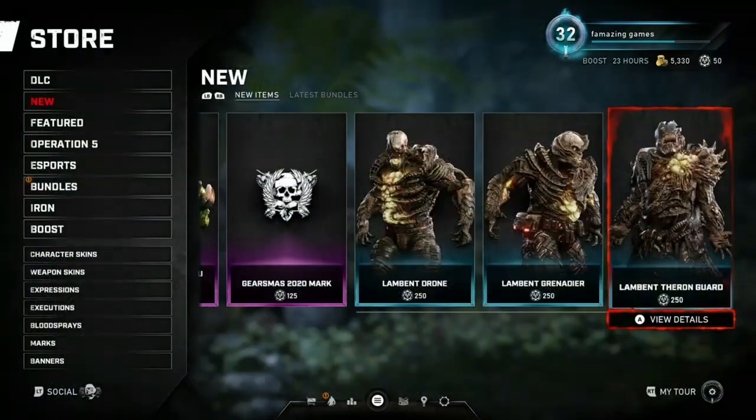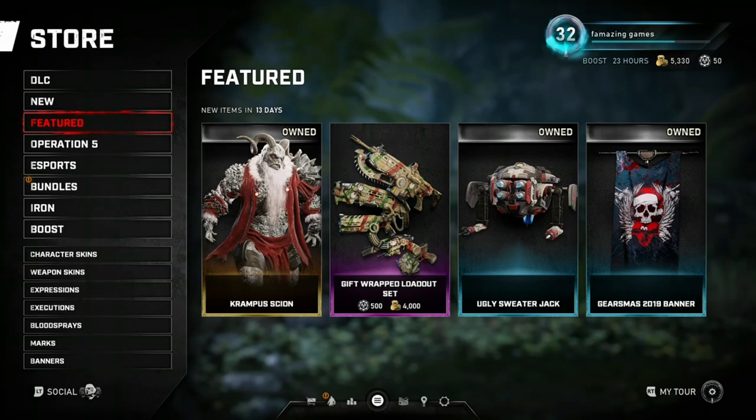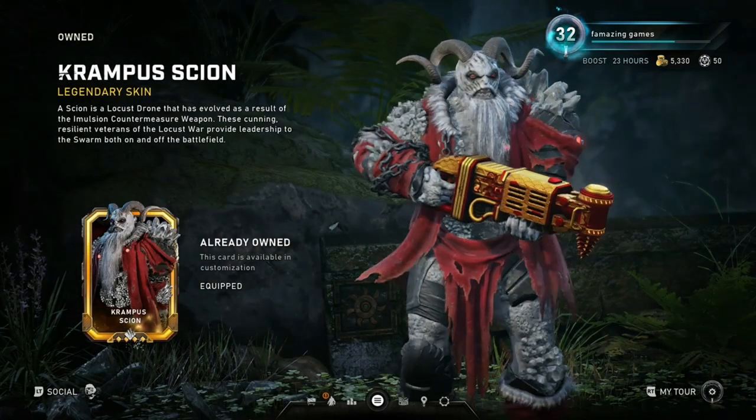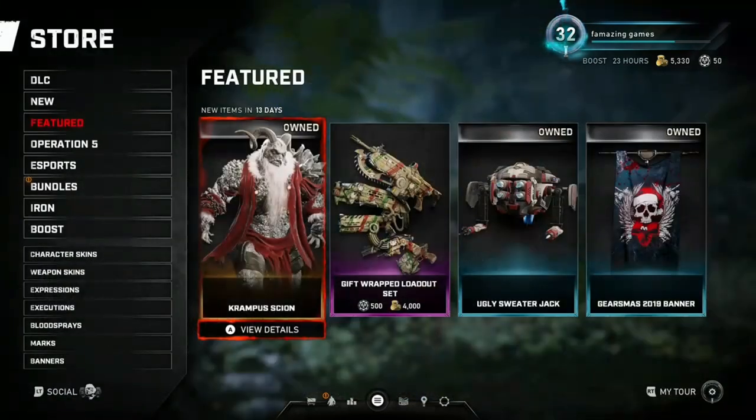This is actually pretty cool — the Lampet Theron Guard. That one's actually probably my favorite one. And we got the Krampus Scion. I don't know how much he's gonna cost because I already have him owned, but I'm just glad he's back. That's pretty cool.